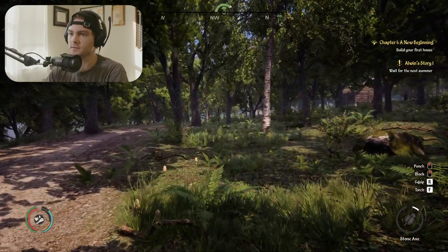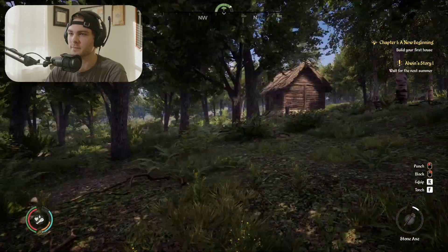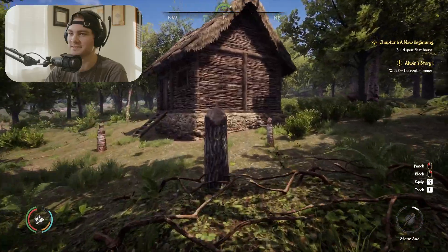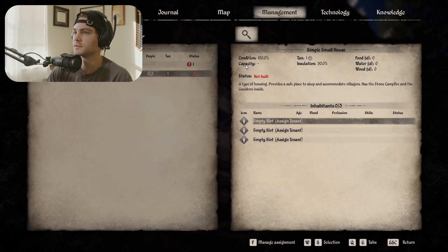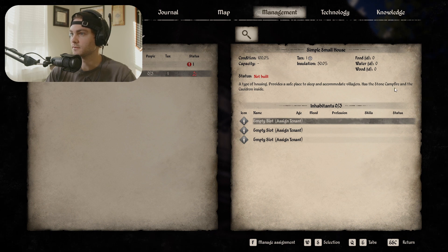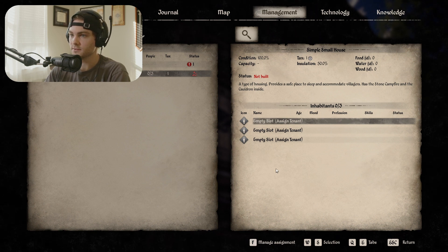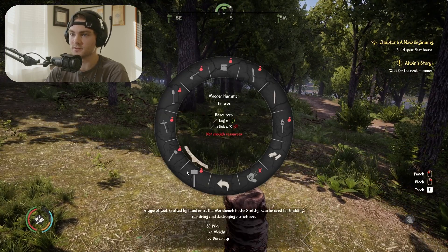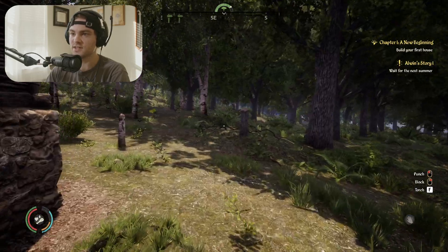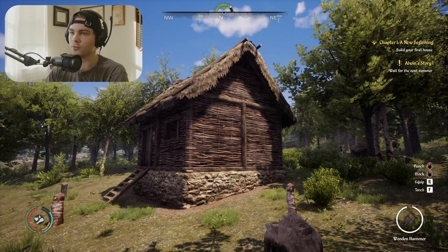Here's my house out here. This is a real-life quest — 'wait for summer.' If you were a peasant that would be your actual quest log. You go outside, it's freezing, there's no work to be done — just wait for summer and then you can go work. Insulation 50 percent — status: not built. I need to pull out my hammer. Oh, my hammer broke. I still need a wand — I still need a wall.